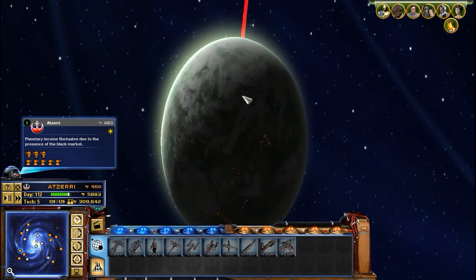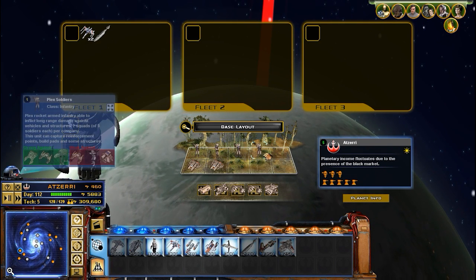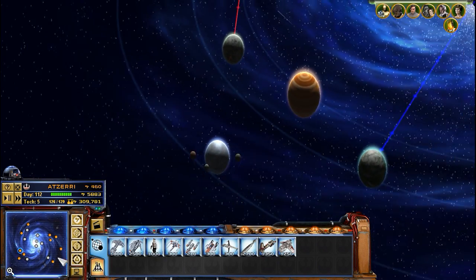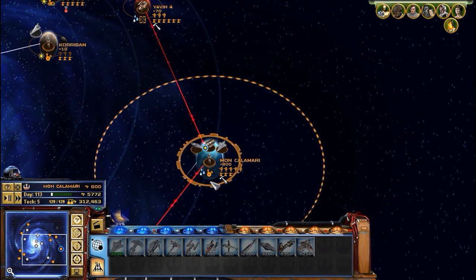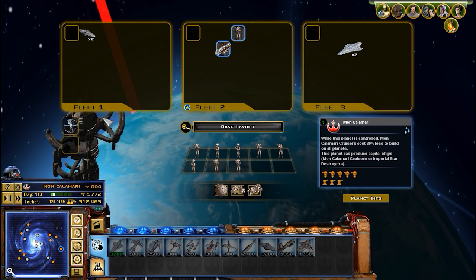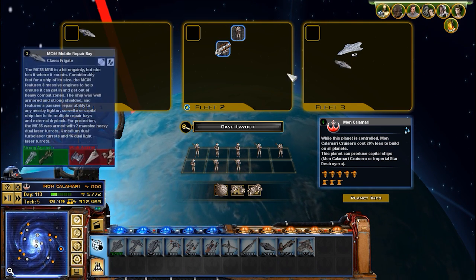Now, where are we going to get the reinforcements from? Probably over here. Something like that, maybe? And this is risky of course if we do get attacked, but if we don't get attacked we should be fine. The good thing about these is they'll spawn two A-Wings apiece, so we'll have a little bit of extra fighters working for us.